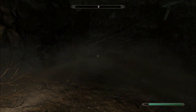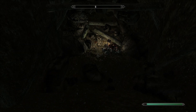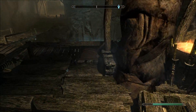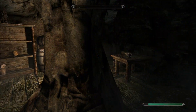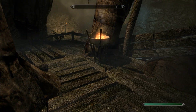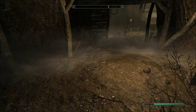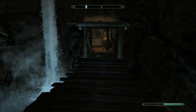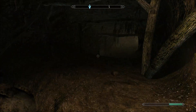There's nothing down here apart from a coin purse. Come in here and pull the lever — the bridge will come down. There's another coin purse down there as well. Keep going over this way and there will be two bandits here.